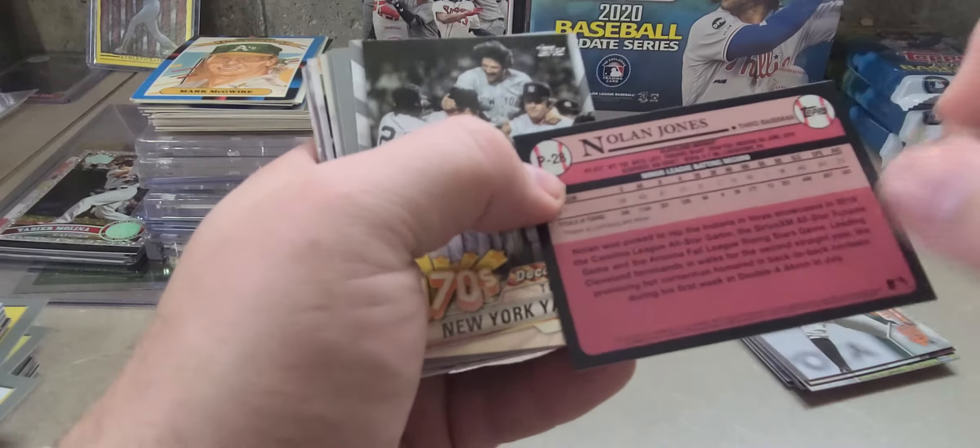Another Devin Williams rookie card — like I said, anybody who's working on building an Update set and still needs something, let me know. I've got plenty of duplicates, I've already filled my set. We're ripping 2019 Opening Day — this will be the last pack I rip open, and then we'll get to some PC guys and some 2021 goals.